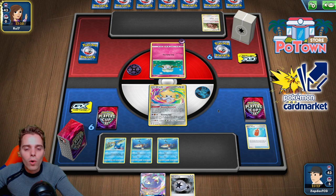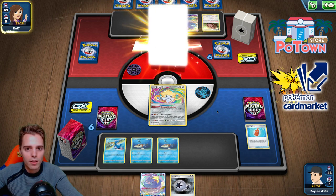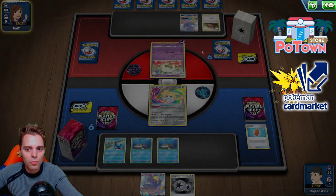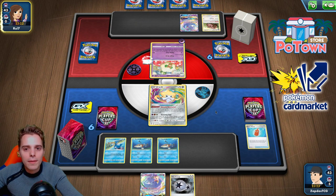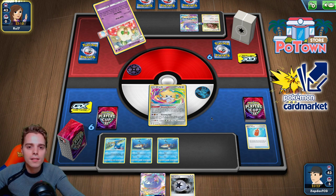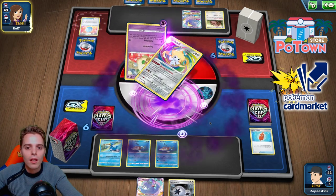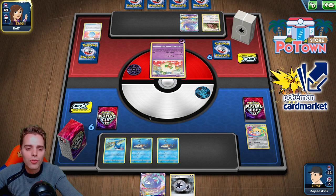A Lucky Egg goes on Whimsicott with a U-turn Board — he's going to KO us. Hopefully no Cottonee pops up. Flying Fury — no Cottonee inside. That leaves us with a favorable trade. The Lucky Egg gets destroyed and we'll topdeck a U-turn Board. Maybe we should have gotten something else with the Rotom Phone.